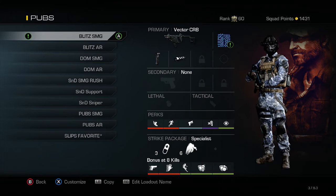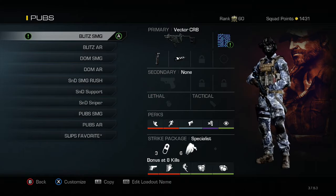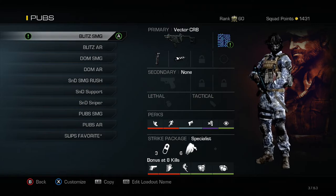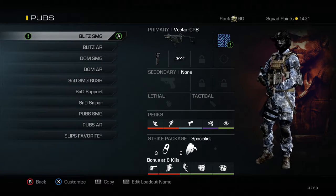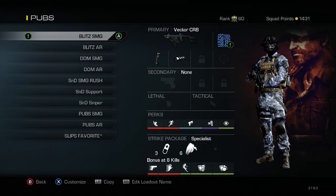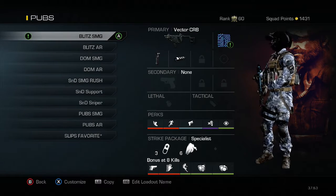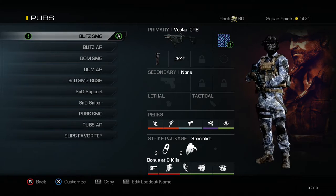My first class is Blitz SMG, running a Vector with the grip and muzzle brake. I used to use the MTAR but I found the Vector a lot easier to use because of the iron sight. The red dot sights on SMGs are a little big to me, and I have an issue seeing people in Search and Destroy or really any game type, so I started using iron sights on SMGs and that's helped me a lot.